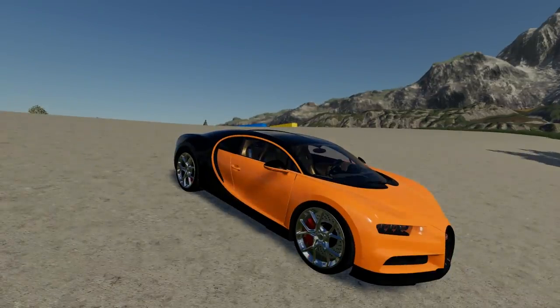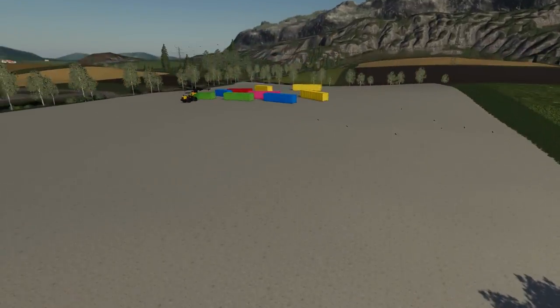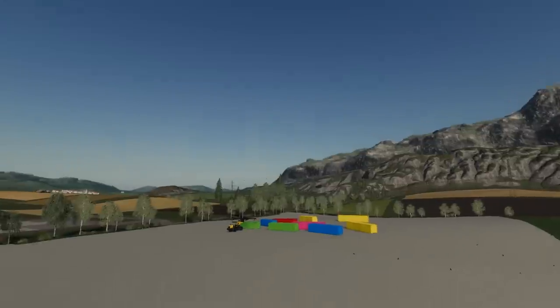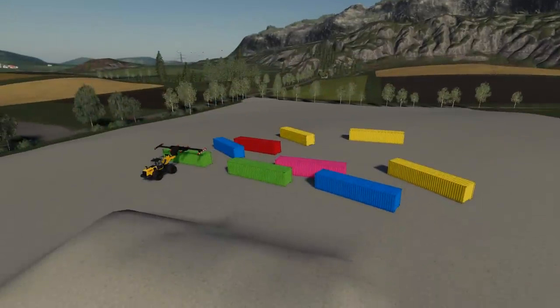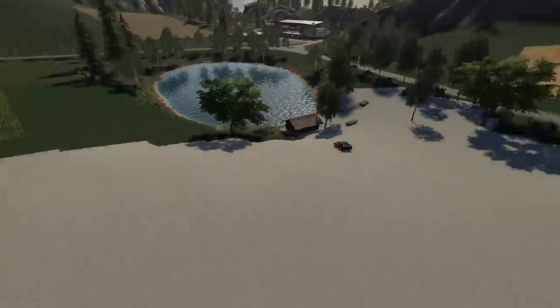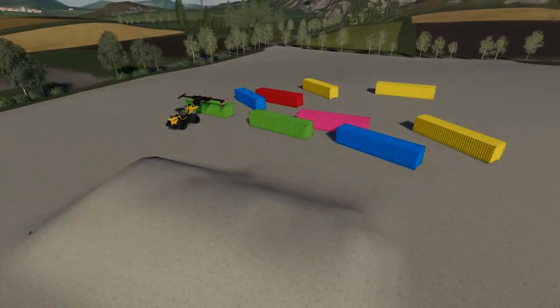Hello everybody and welcome to what is possibly going to be my craziest video ever. We have here a 2.6 million pound Bugatti and also in the background there we have many different containers of different colours and different sizes too. I have a fast car, I have containers, all I need now is a ramp. I'm about to build something out of those containers so we can have something to jump, stepping up a gear every time. We might buy a dozen Bugattis and get them to jump something all at exactly the same time.